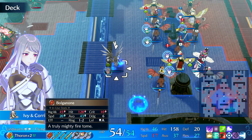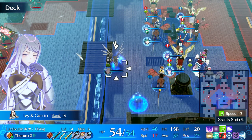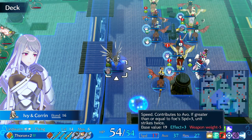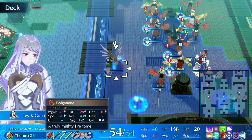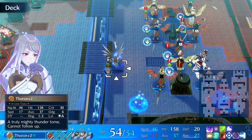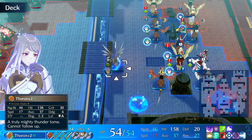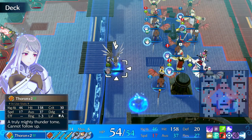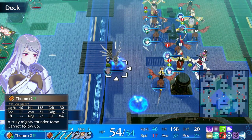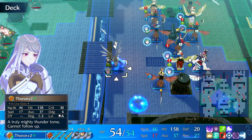Another variant of this build is to run whatever emblem ring on her and just run Canter and Draconic Hex. She won't have the freeze, but she'll be able to use Thoron — your average Thoron, dealing some decent damage. It has a damage reduction from the Lens Engraving, but I put Lens Engraving on it just because it's not a highly contested engraving. So it's kind of like running Ivy as a chip damage unit who will deal like 40 to 60% of something's HP and debuff it. For bosses, she'll deal like 20 to 30% and debuff it, which is very useful.